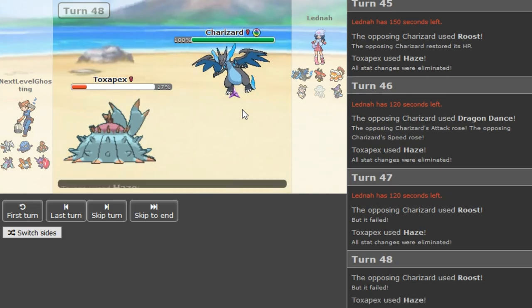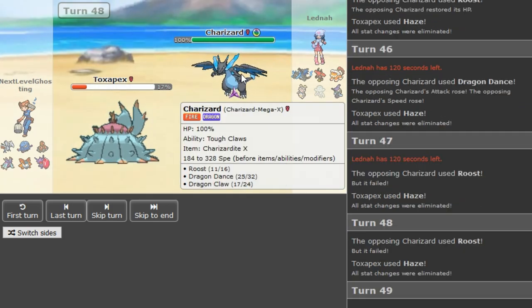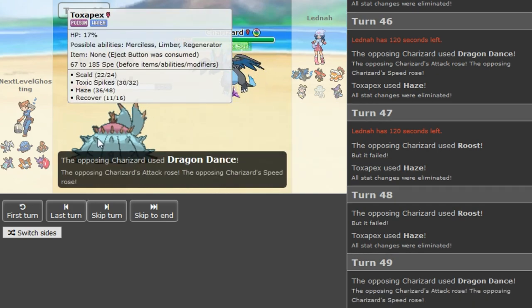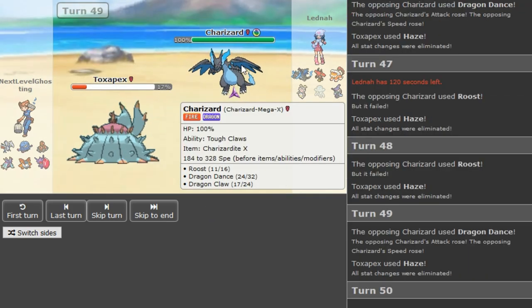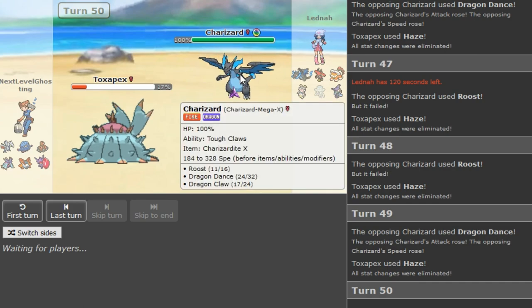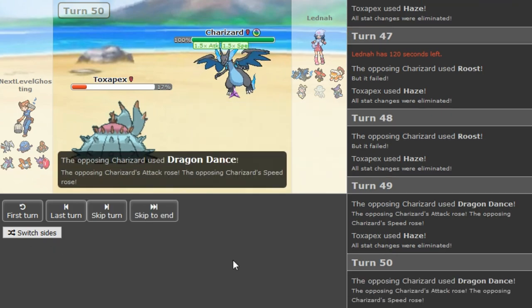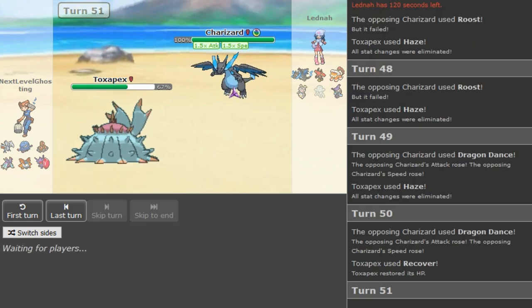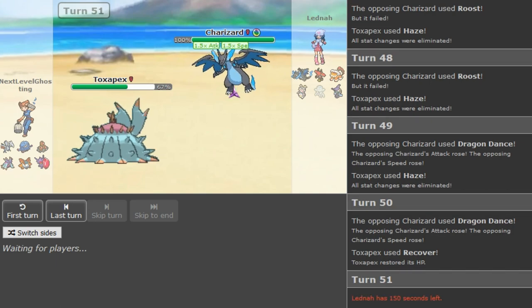I don't think he's gonna be able to do this — it's like a checkmate position. Recover doesn't really matter because if the Zard attacks, you just go Dactrio and revenge it. If the Zard goes for Roost, the Zard just wasted a Roost. Not the most interesting part but you still have to use your brain — you don't want to choke this away.